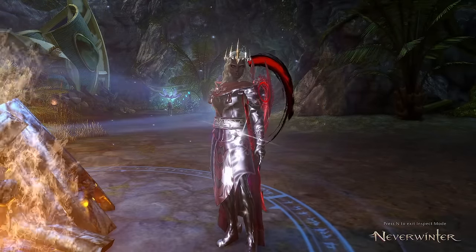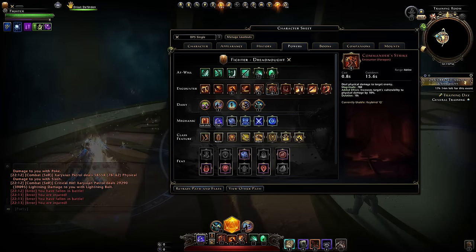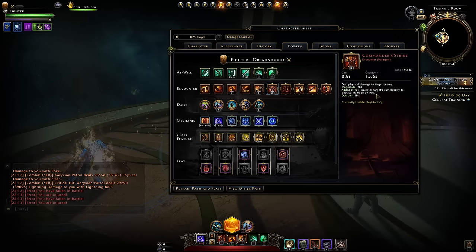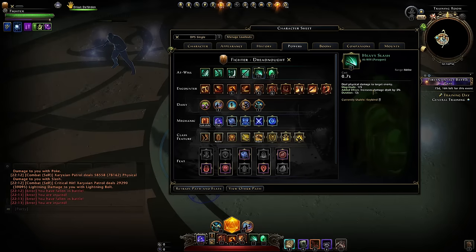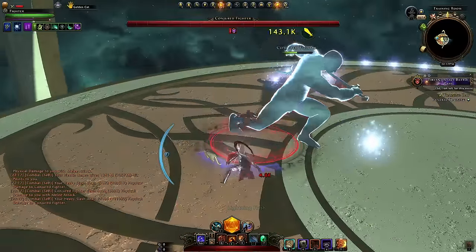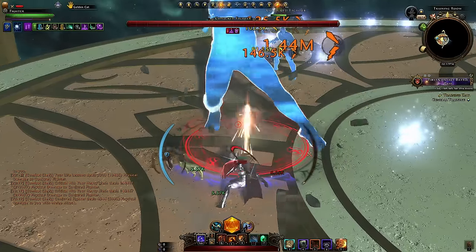Moving to single target damage. Your setup has two variants: using Commander's Strike or Gryphon's Wrath — whichever is your preference, and whether somebody in the group is already applying the vulnerability to physical damage debuff. Another Fighter or a Rogue can apply it, but those effects don't stack. For at-wills, your main one is Heavy Slash. Use Reave only when you need to keep a distance for mechanics, for some damage and Action Point Regen. You'll also want to learn to Animation Cancel Heavy Slash with Seath to get more hits per second.